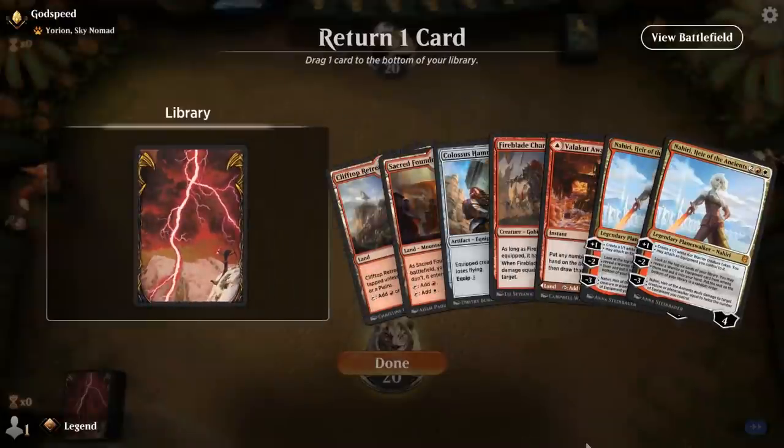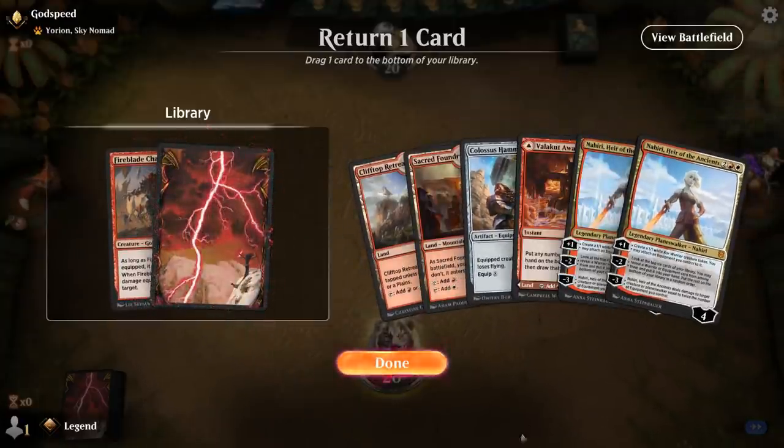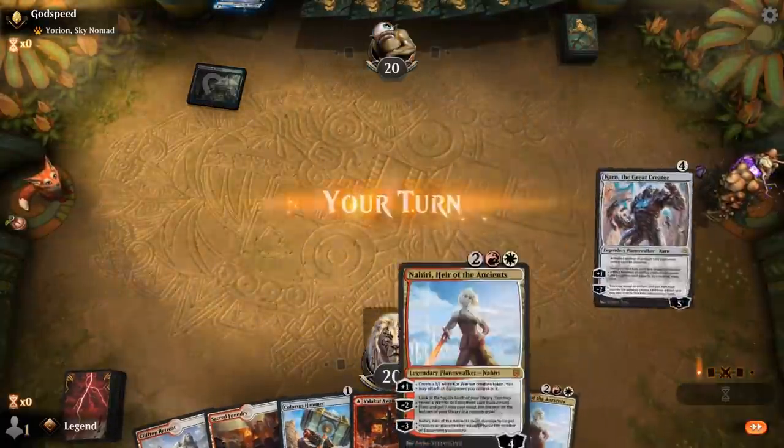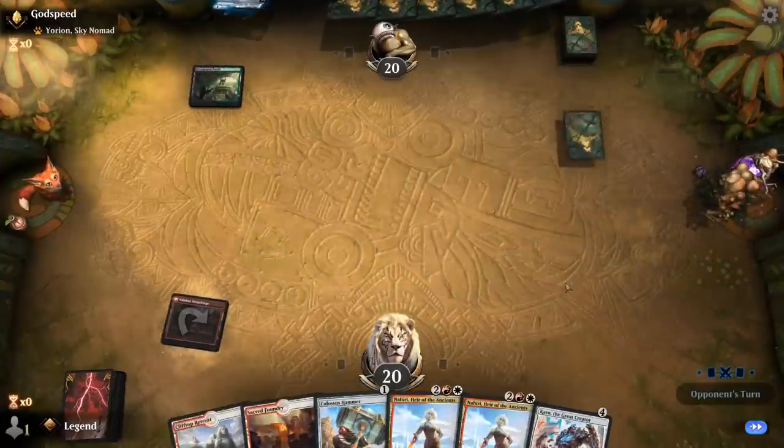The new hand is better. I don't really need Fireblade Charger since we have Nahiri to equip Hammer instead. Of course, if we draw Resolute Strike in the first couple turns I might regret it. I want to keep a second Nahiri in case they have a counterspell or removal spell for the first one.